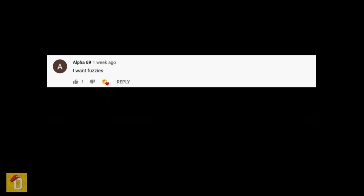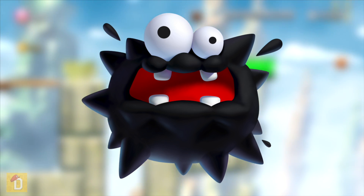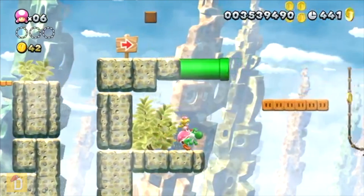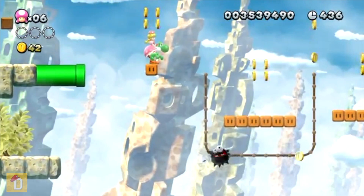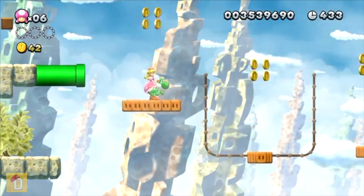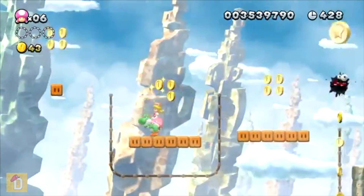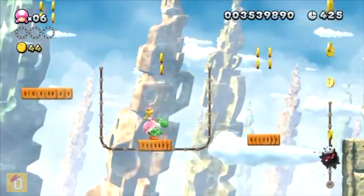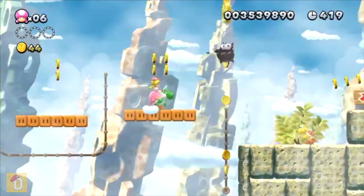Next up we have Fuzzies. The Fuzzy is a sweet little enemy which is most of the time on tracks. It behaves pretty much like a Saw Blade but it is a bit smaller. The difference between the Saw Blade and the Fuzzy is that Yoshi can eat it. The reason I want this in Super Mario Maker is that it can make levels look harder because Fuzzies are faster than Saw Blades on tracks.